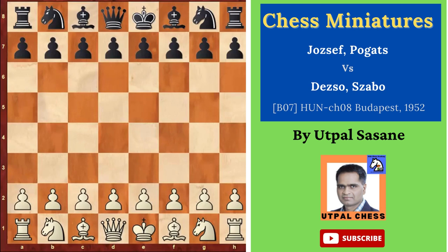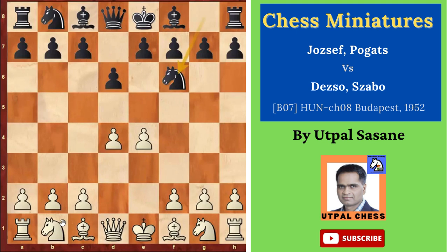White starts with e4, opponent plays d6, d4, knight f6. This is called the Pirc Defense. Knight c3, b6 — this is different. Normally in this, you know, d6 and then g6 is played.